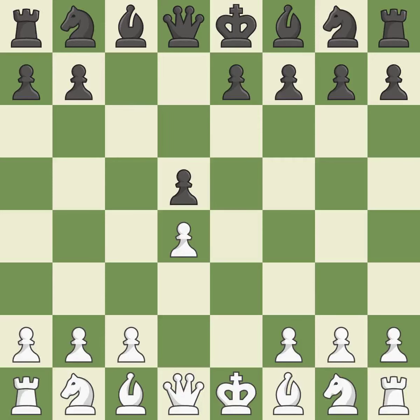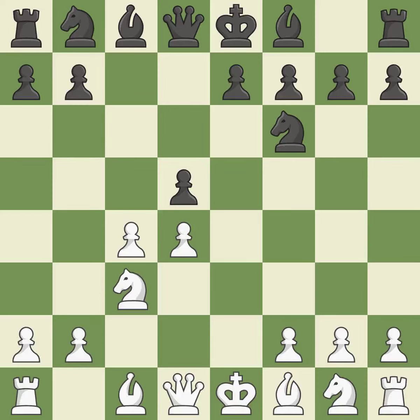cxd5 recaptures the pawn on d5 and leaves the c6 square open for the knight to develop. c4 obtains room on the queenside and center and prepares to advance the knight to c3. Nf6 supports the d5 pawn and controls the e4 square. Nc3 puts more pressure on the d5 square and helps control e4. Nc6 develops the knight toward the center, attacks the d4 pawn, and controls e5. Bg5 develops the bishop and attacks the knight on f6.